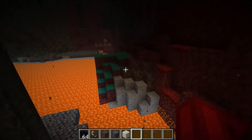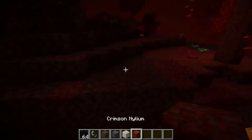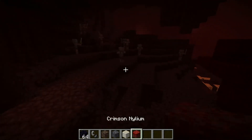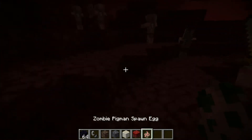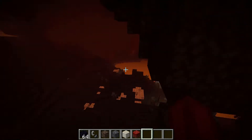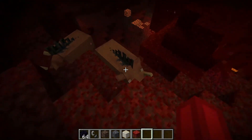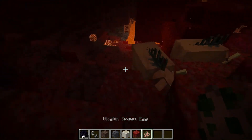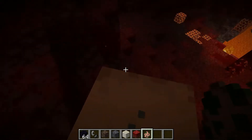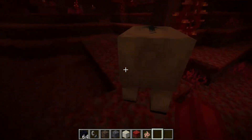We have this new crimson netherite — that's like the new grass. Zombie pigments' spawn egg name hasn't been changed yet, but here's the crimson forest and the new hoglin, which is pretty cool. He's like a giant pig.